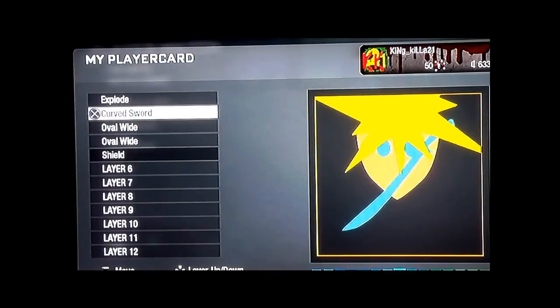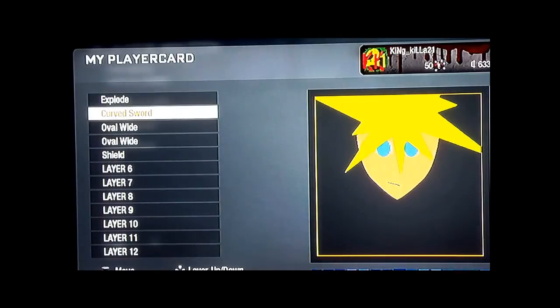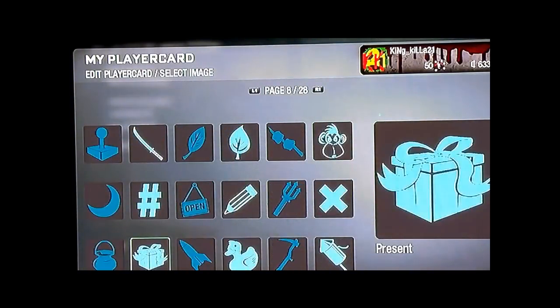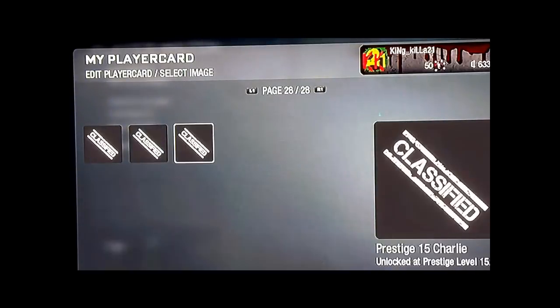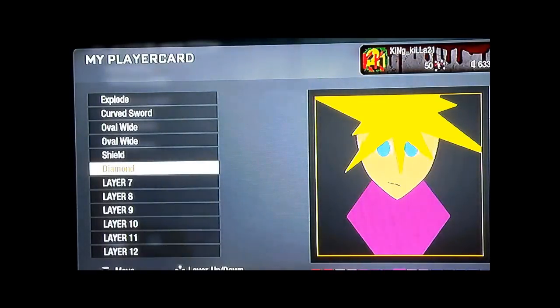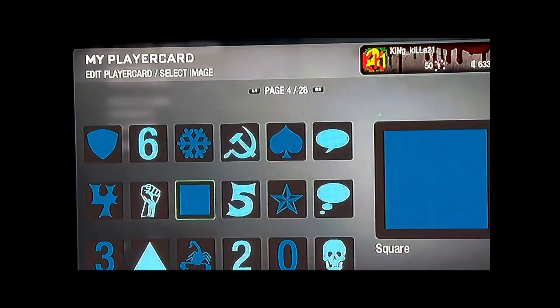I don't know what I'm gonna put — might just put this right here. It's not gonna look all high-tech. Now look for the diamond — where's that diamond? Here you go, make it large, put it right here. Purple, I think purple. Yeah, right there, purple.